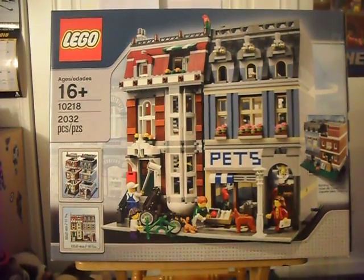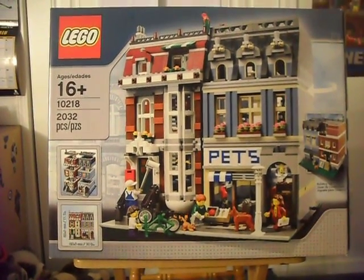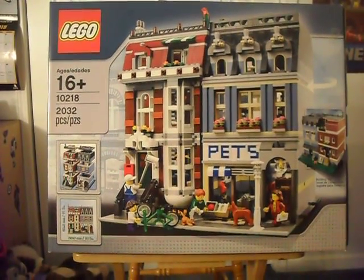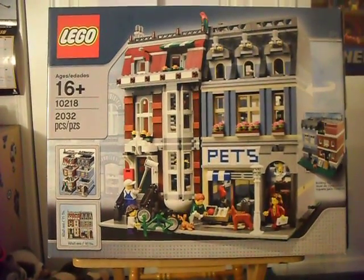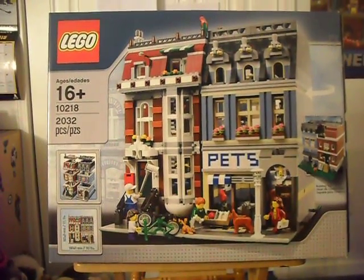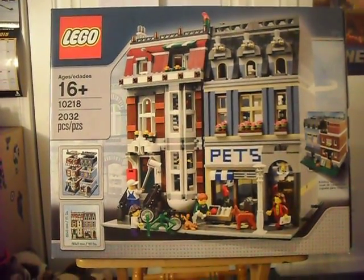It also comes with a cute little bicycle, a dog that is in a different color than normal, and a cat in the pose of pouncing. It also comes with what I think is the only set to have parrots. If there's another set, please tell me, because I want as many of those as possible.